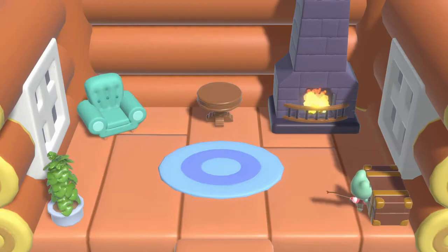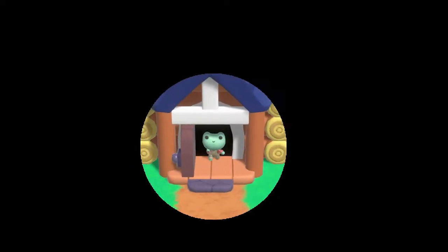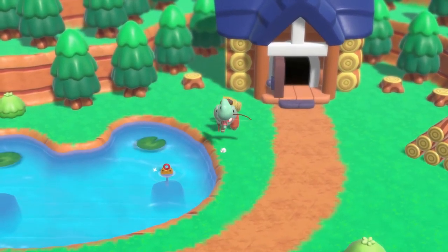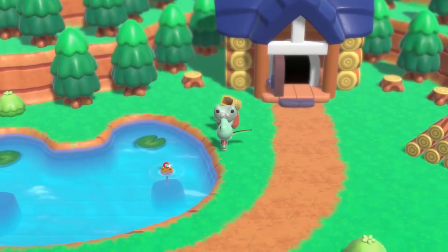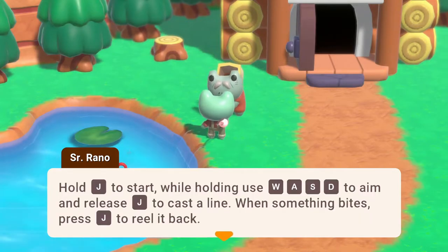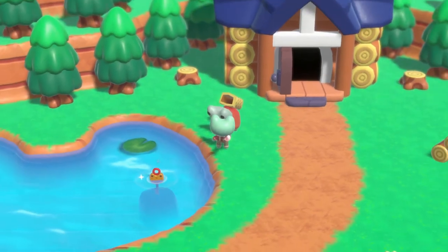Is there anything else we can do here? This frog looks very happy. How do I use the rod? Oh, maybe I talk to him. He teaches me: 'Hold J to cast while using WASD to aim, and release J to cast a line. When something bites, press J to reel it back. Practice your fishing skills by getting the key out of the pond.'